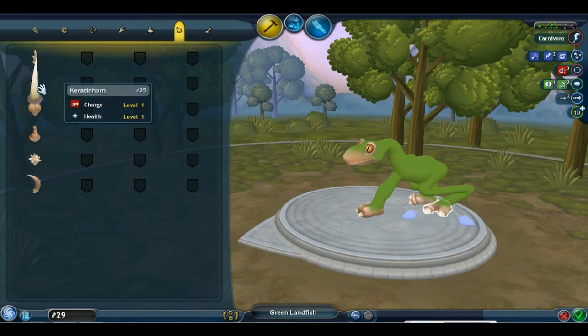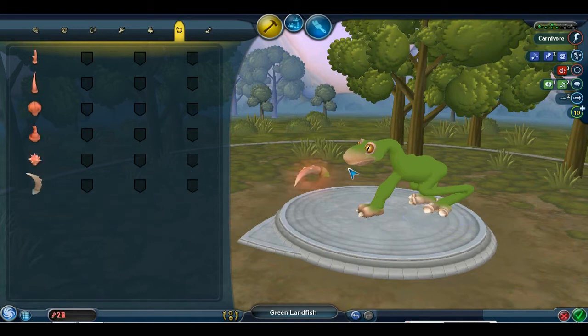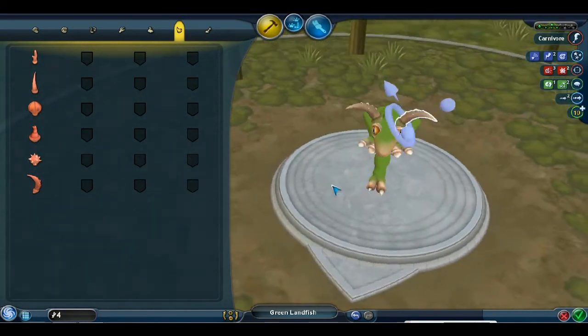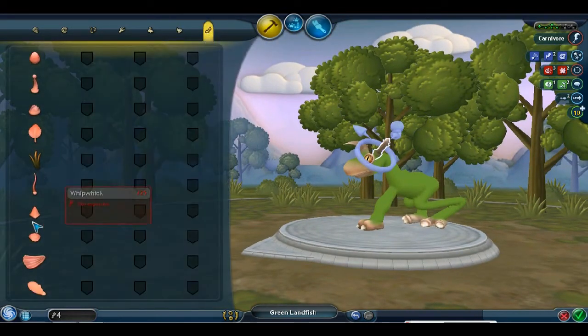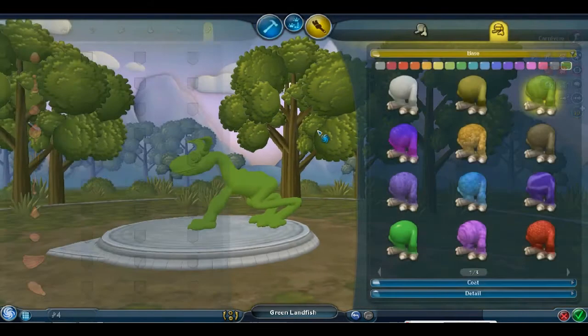Then we have natural weapons here that can help you charge, spit, or strike. We're going to go with the strike and give ourselves horns — this will really help out when attacking. And then we've got a variety of minor details, none of which we could afford right now, but they help you charm or give you extra health. We could have wings later on if we get the DNA for it.